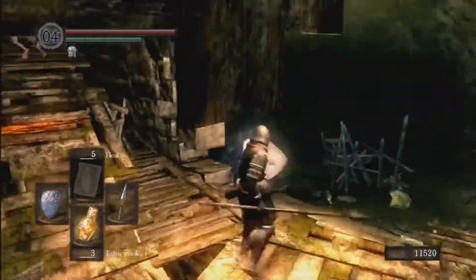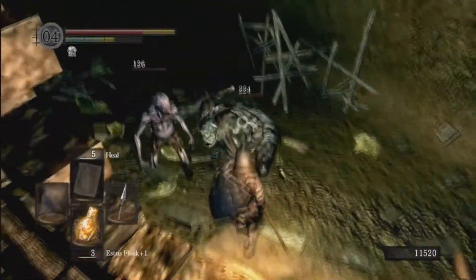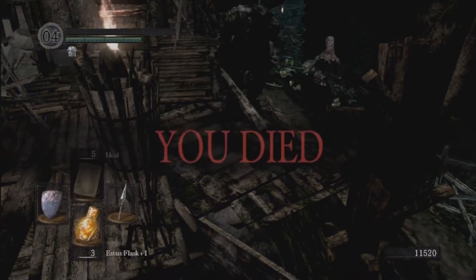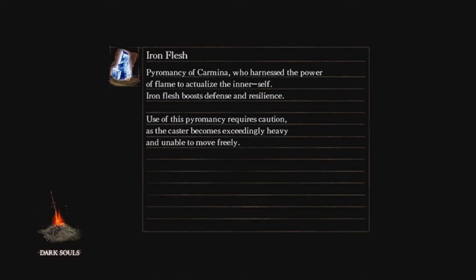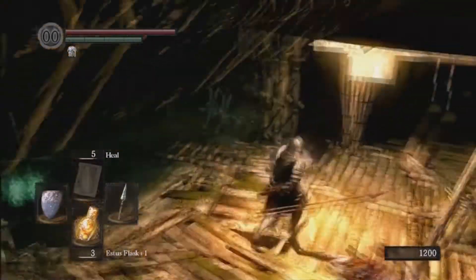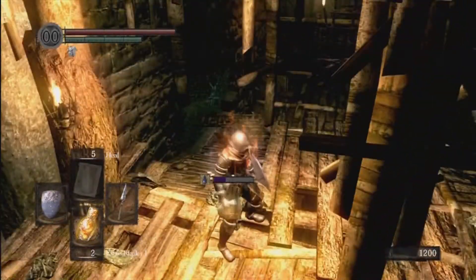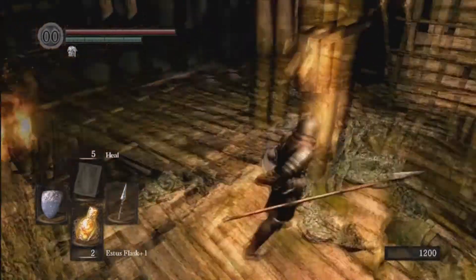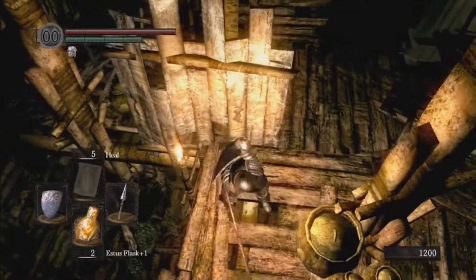Head on down here, pick up a large soul, and we're going to fight another one of these giant fellows. He does have a friend — yeah, that's another death. Sorry about all the deaths guys. What you're going to want to do is actually pull this guy up here, because you don't want to pull him and his friend at the same time. The best way to handle him is come up here — you can cheese him again, but we're going to do a plunge attack instead.